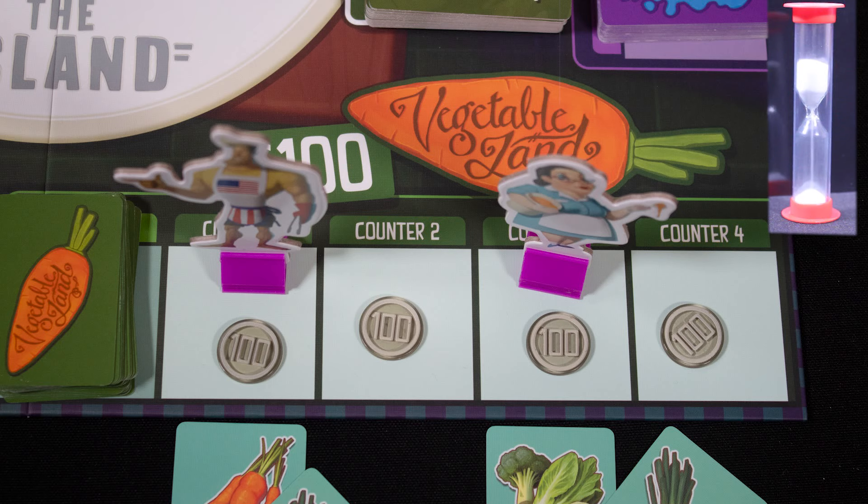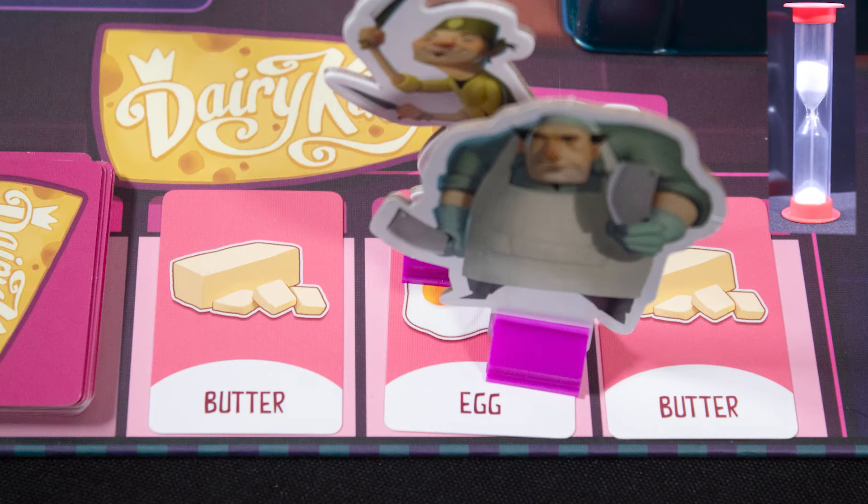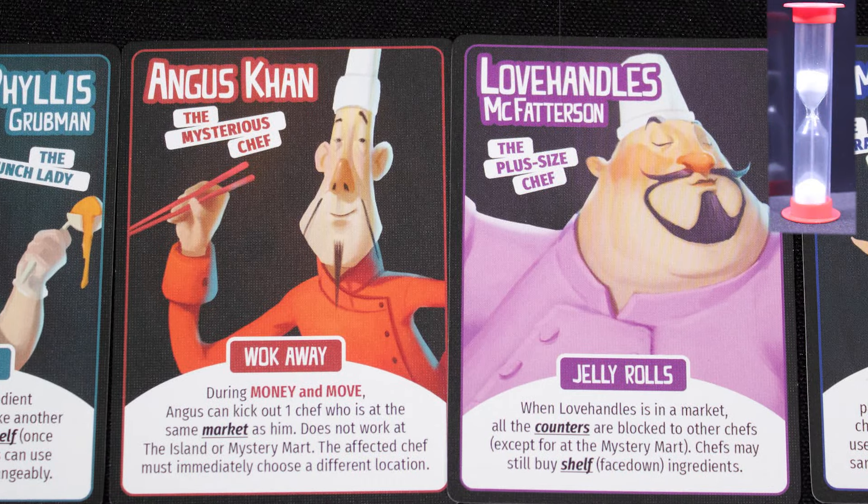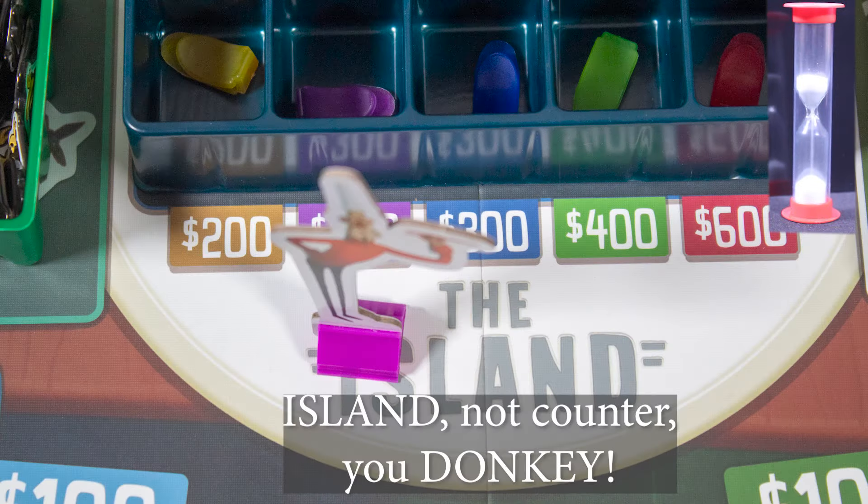Then it's first come first served for the rest. If two chefs go for the same ingredient, they enter a bidding war until one of them relents. Some chef powers have a huge influence during this phase — for example, Lovehandle stops anyone else buying from that location.